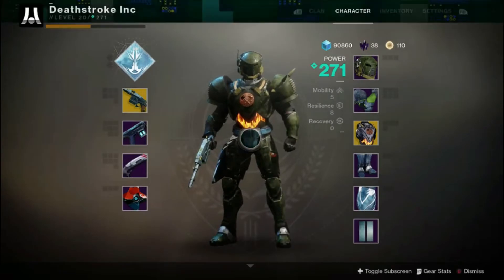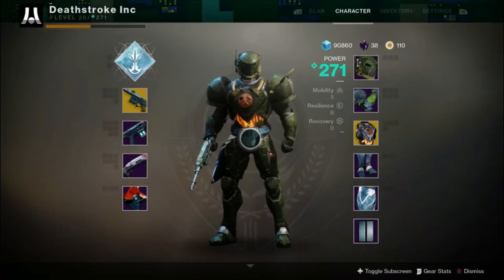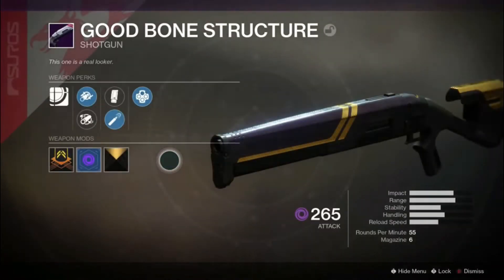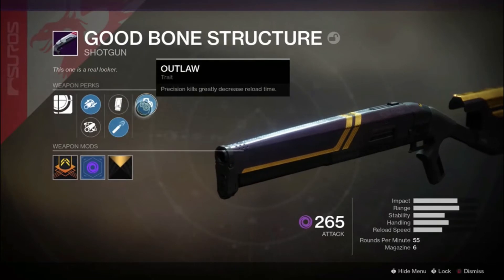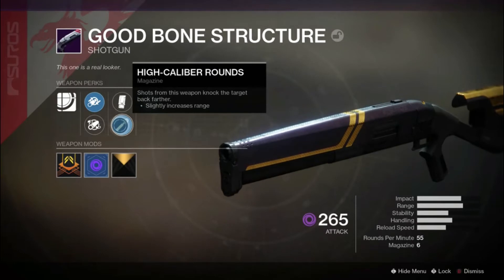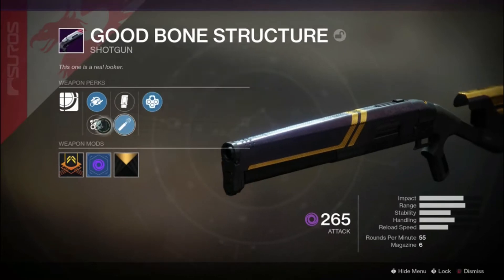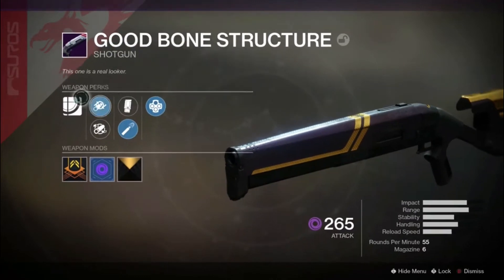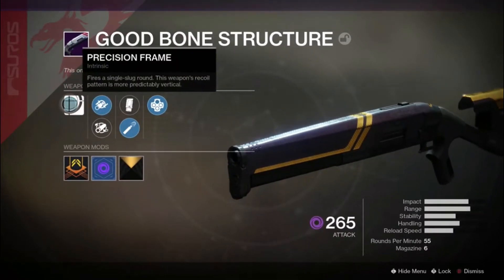What's going on everybody, we are back with a short little review of a weapon that people who love the Chaperone are absolutely gonna gravitate to once they get it. This legendary is called Good Bone Structure, and its perks are basically the fact that it fires a single round slug.